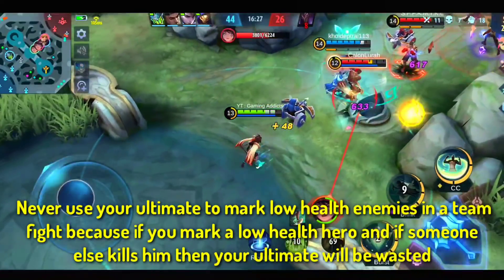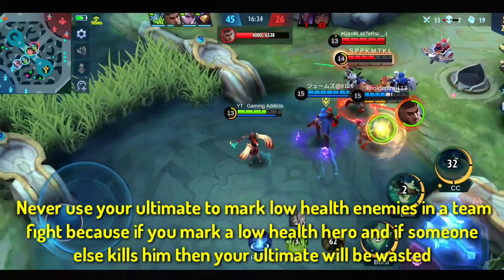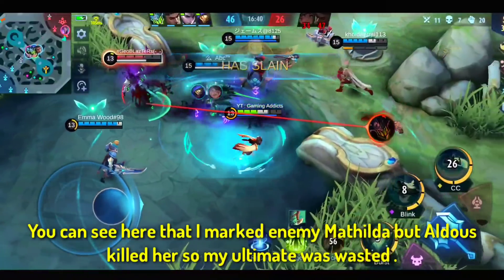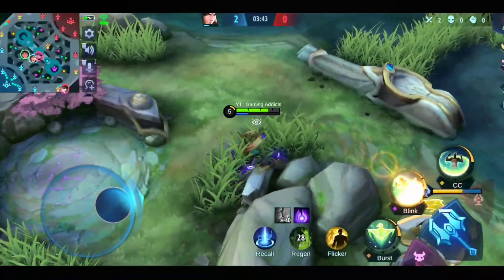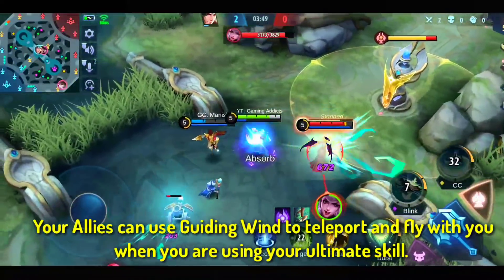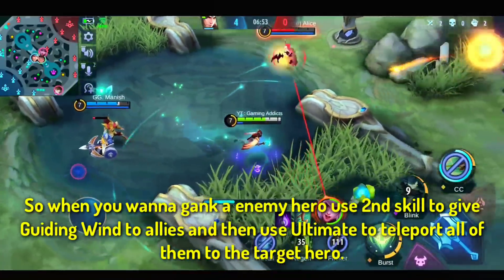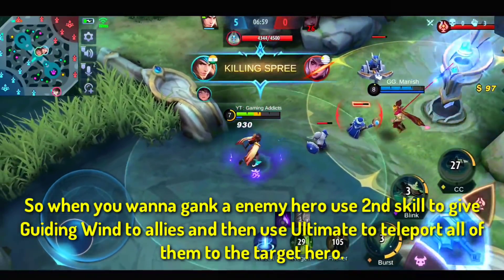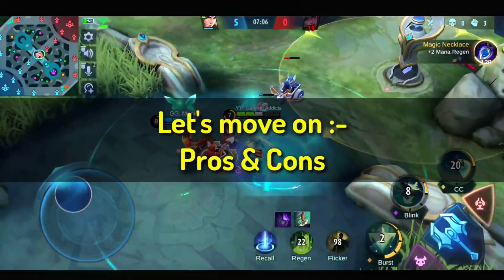Never use your ultimate to mark low-health enemies in a team fight, because if you mark a low-health hero and someone else kills them, your ultimate will be wasted. You can see here that I marked enemy Mathilda, but Aldous killed her so my ultimate was wasted. Your allies can use Guiding Wind to teleport and fly with you when you are using your ultimate. So when you want to gank an enemy hero, use the second skill to give Guiding Wind to an ally, then use your ultimate to teleport all of them to the target.